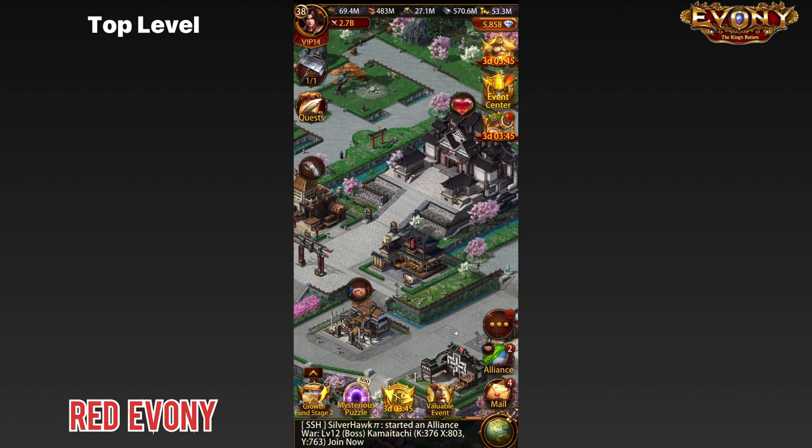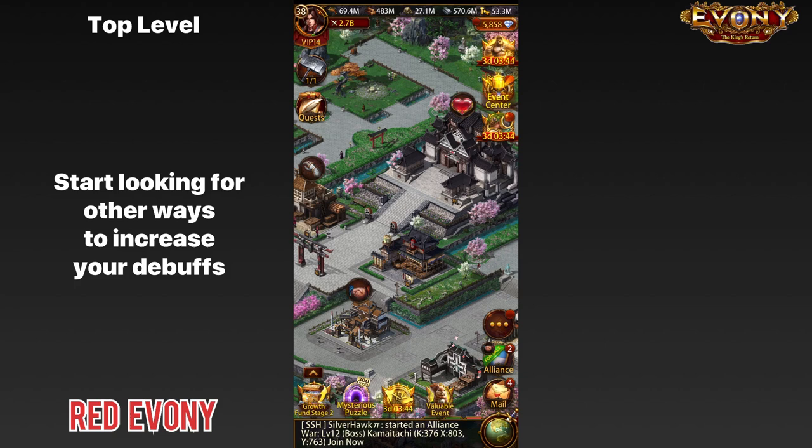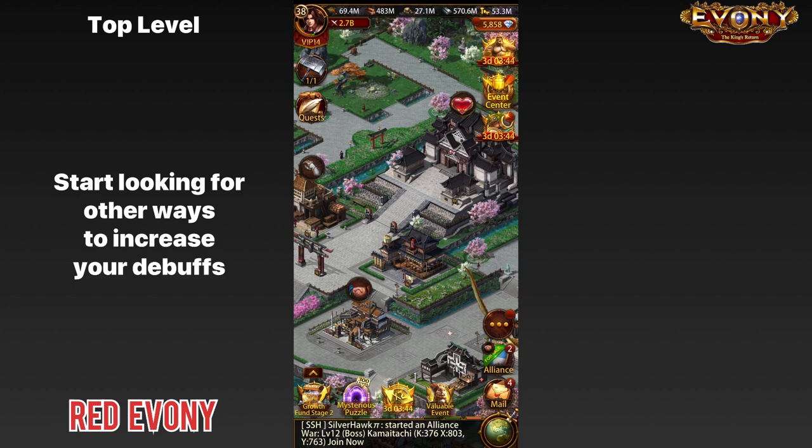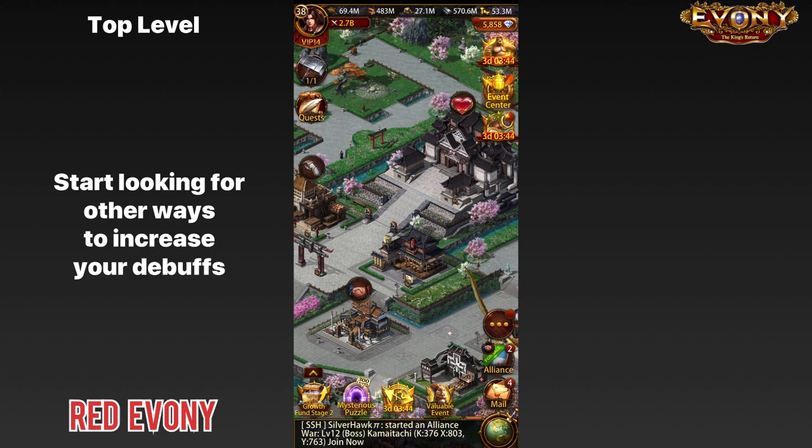You'll also want to start looking at other avenues to increase the debuffs you have. Depending on how much you are spending, you might want to start looking at save gear to put on your sub-generals and any other means available to you. That's the quick run-through of advice for the various levels. If you still have any questions or concerns not answered here, feel free to drop a comment below. If you'd like to know more about how your sub-cities interact in a PvP situation, check out the next video on subs and PvP. Thank you very much — Akka signing out.